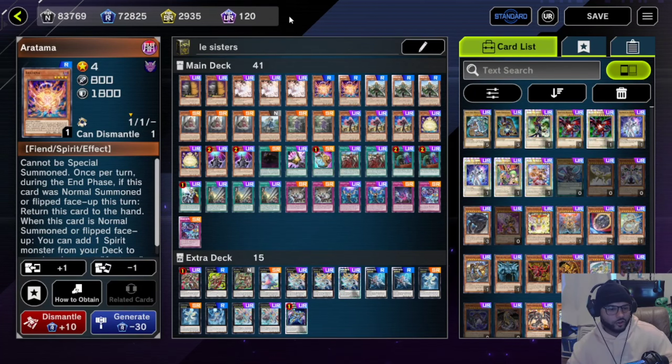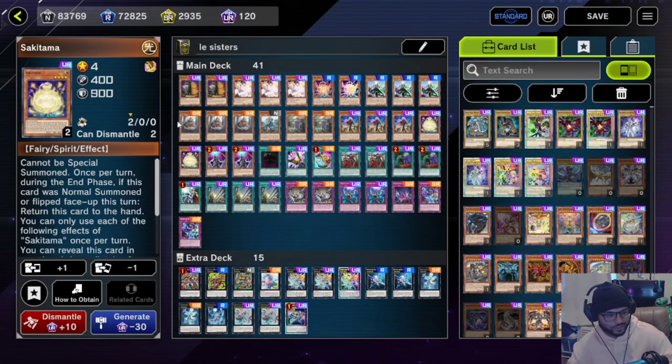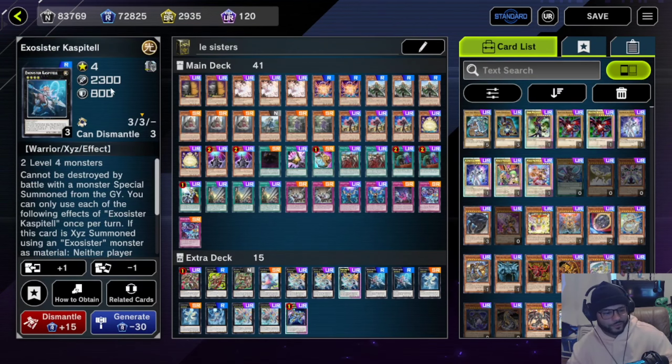You're going to normal summon Aratama, then search this thing out and it's going to allow you to normal summon again — specifically the same card — and that way you get two level fours, go into your Exorcist capital, and go off like that.